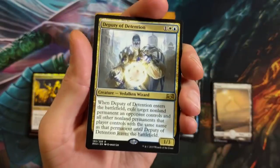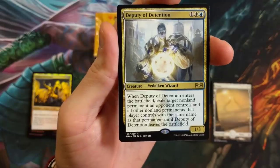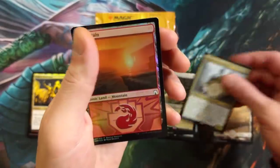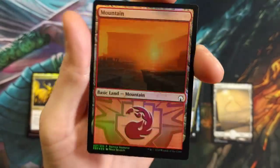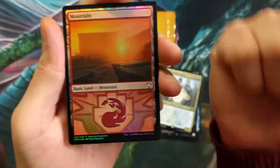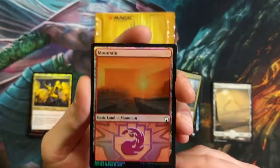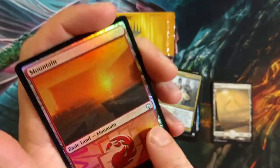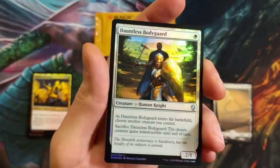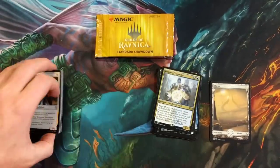Deputy of Detention is really cool. When it enters the battlefield, exile target non-land permanent an opponent controls and all other non-land permanents that player controls with the same name, until Deputy of Detention leaves the battlefield. Very powerful card, especially against tribal builds. And we got a gorgeous Mountain — I believe these are going to go up in value. Notice the skadoosh! And Dauntless Bodyguard in the uncommon slot — they've been putting more valuable, more sought-after uncommons in that slot, especially while standard is current.